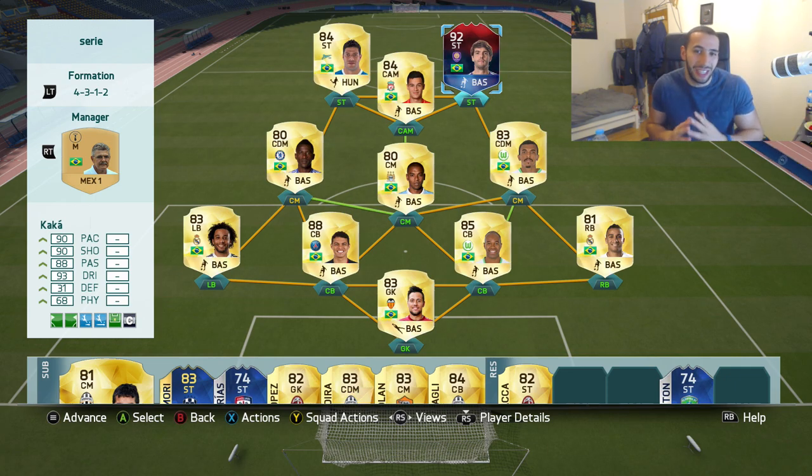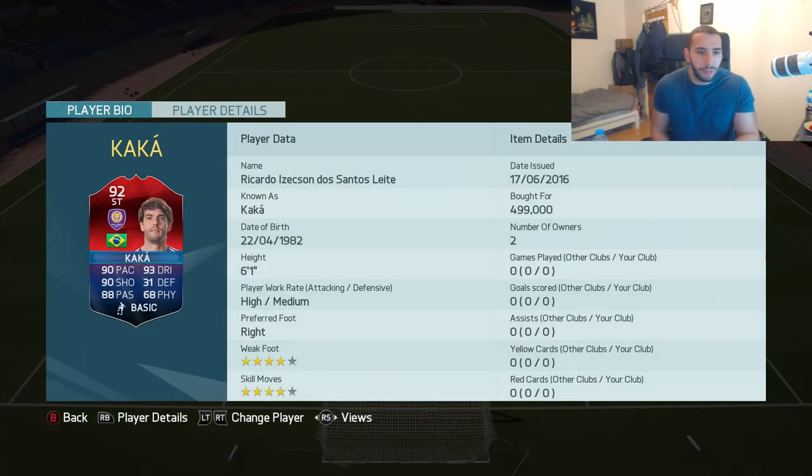Kakko is actually back. We did buy him for around 500k — very expensive player. He has 90 pace, 90 shooting, 88 passing, 93 dribbling, and 68 physical with 5-star, 5-star. Making him an amazing player to use in your Brazilian squad if you don't really want to make an MLS squad.